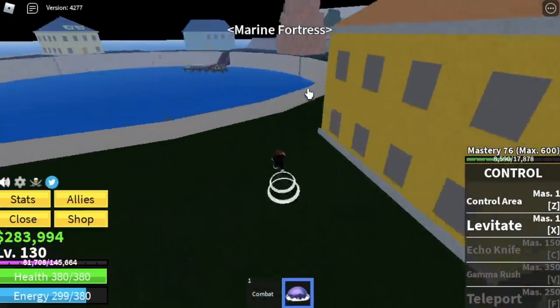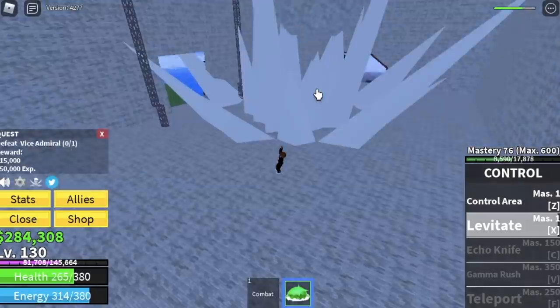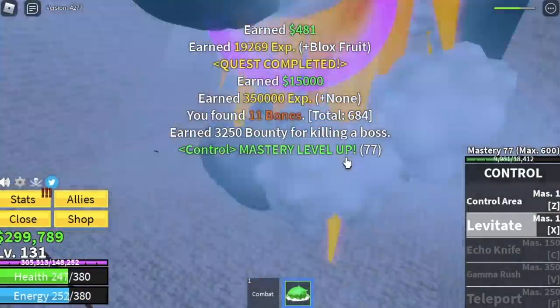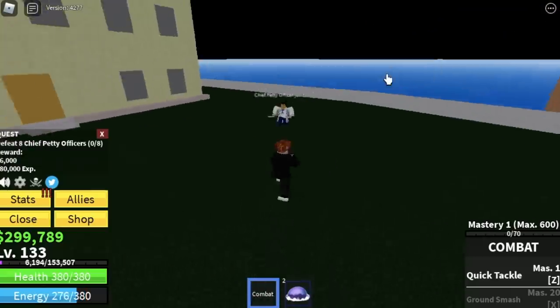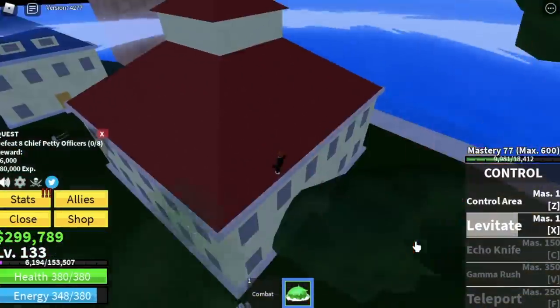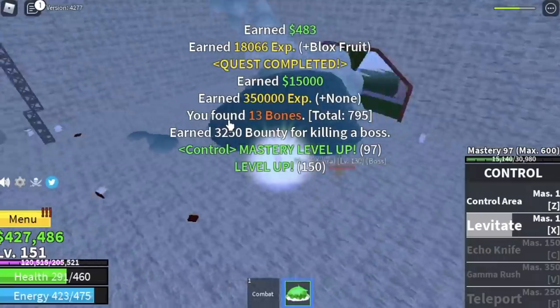Marine Fortress at level 130. We're gonna start here with the Vice Admiral — he's easy to defeat. Just use your levitate and that's enough. After you defeat him, we are going to farm the Petty Officers. If you have a chance to defeat the Vice Admiral, go for it. For the Petty Officers, just lure two and go on top of one of the houses. Easy to defeat. What I don't like is you can only defeat two at a time, but you need eight to finish a quest.